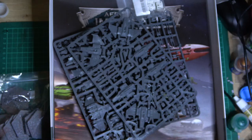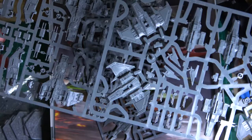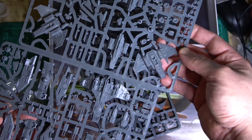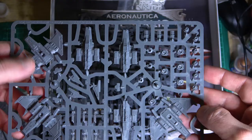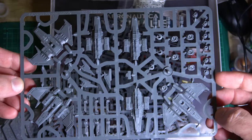These are the Xiphon Interceptors in the box — pretty decent size. The Fire Raptors and Storm Eagles are here too. I don't know how to scale that though, because I've got a Xiphon and a couple of Fire Raptor chassis in 28mm scale and I don't remember the Xiphons being that big — I might have to do a size comparison later. You can see you've got the bottom and the top — it's pretty easy to assemble. You've got wings and stuff. There are two of those Xiphon sprues.